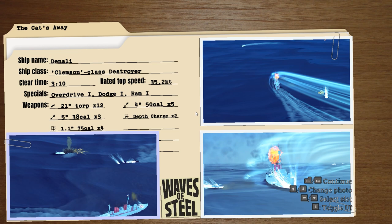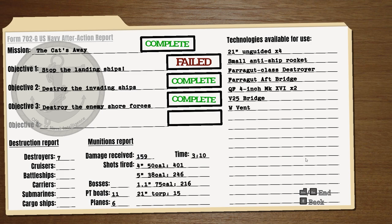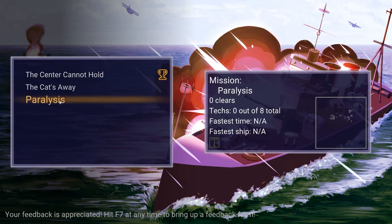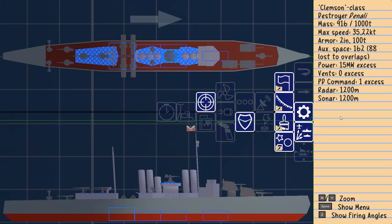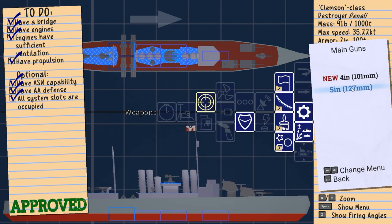That was a brief mission, but there's definitely a campaign going on here. Oh — we failed to stop the landing ships. Right, we were too busy destroying a gazillion other ships. There's another mission now called Paralysis, but we can go back and reload our ship and maybe get some more things.